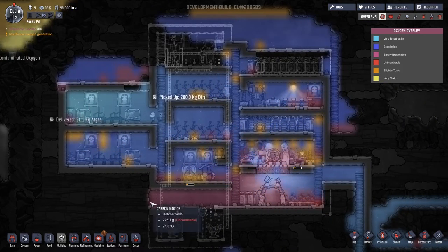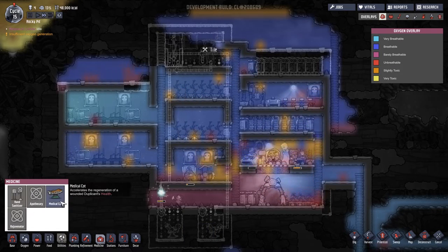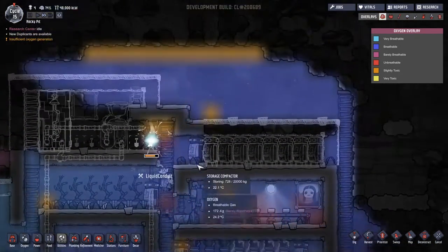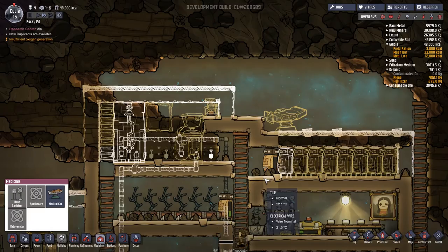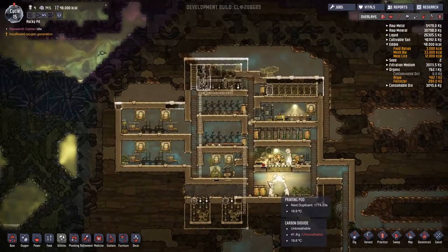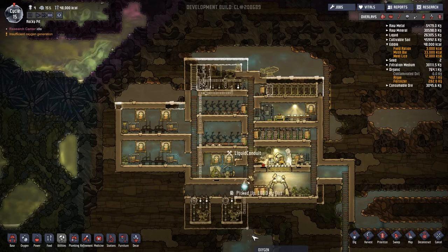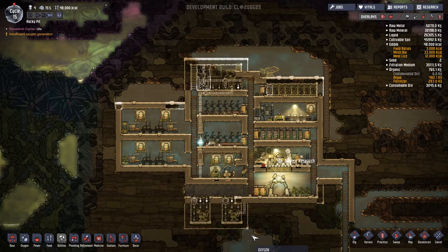Maybe I should put an oxygen generator down here to flood this area. Let's check what we have - the medical cot. I'll need to set up a medical bay at some point, probably up here. While we can't build it right now, I'm going to place the medical cot marker there so we know where it goes in the future. There's a new duplicate available but we're not ready for anyone yet - we need to get everything sorted first.